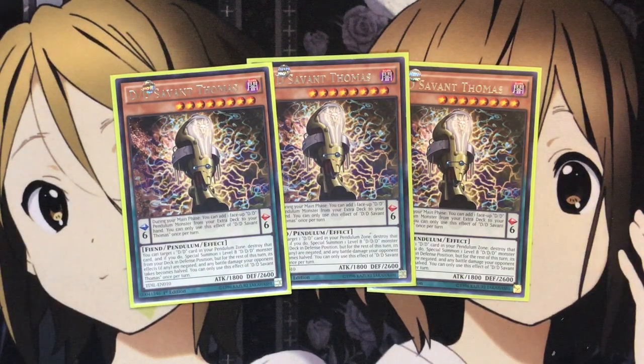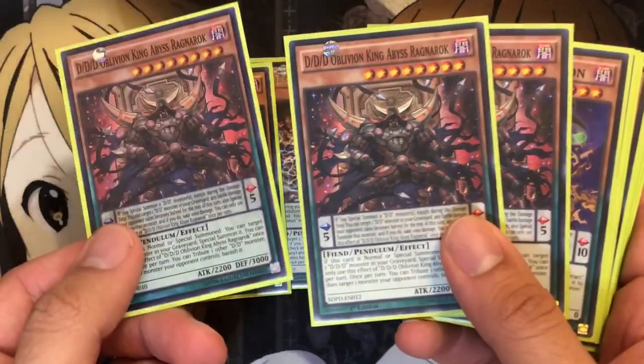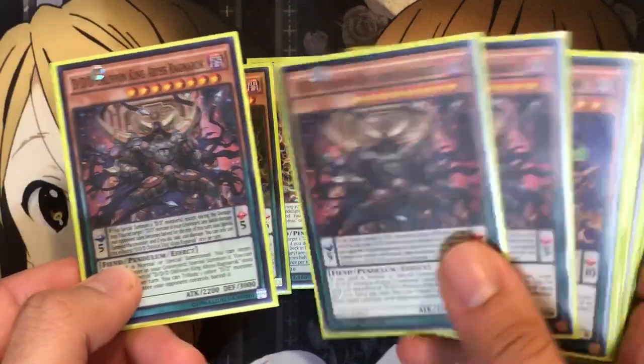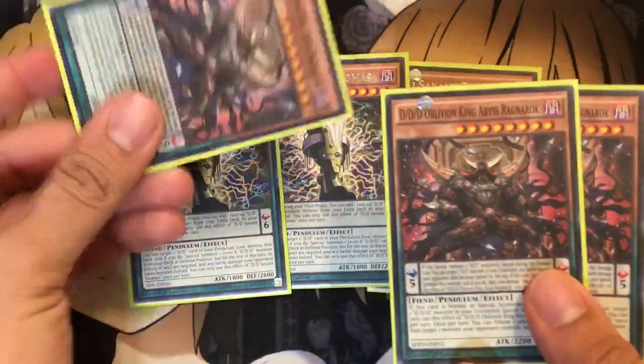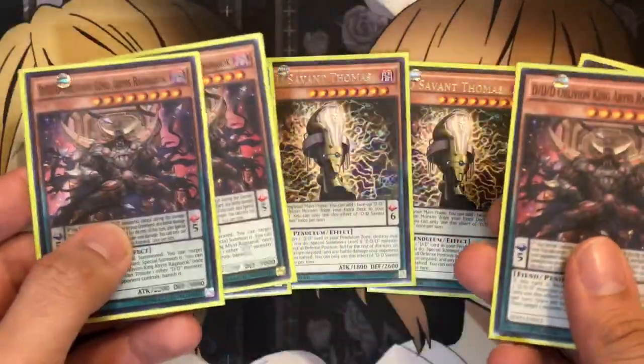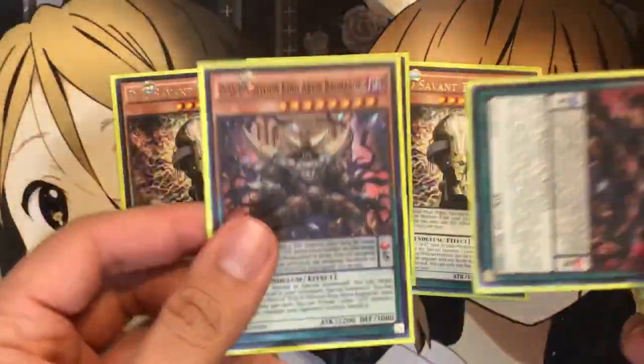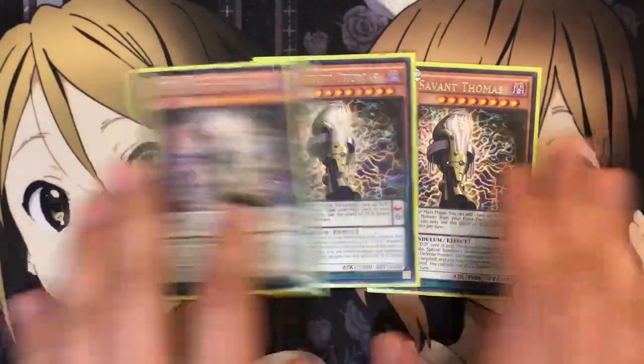I just wish his scale was a little better, because then you basically have to go for six and ten on your pendulum scales. But the good thing is you can get out your big plays still. Like if some situations you have Thomas in your extra deck and you have one in your hand, you can use Thomas to add the one back to your hand, and then still special the one from your extra deck and the one from your hand both to the field for a bigger play.